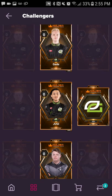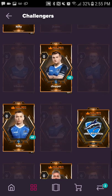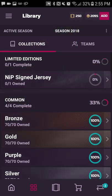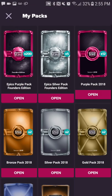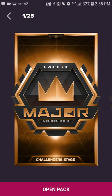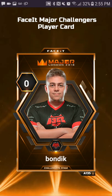Each pack includes five cards. You can get players from any of the teams in the Challenger Stage, as well as a logo card for each team — which I believe someone said is 66 total cards. Android updated so you can just tap at the top where it shows your packs; you don't have to go to the pack store section to see what packs you have, which is nice. Here we go — first pack out of 25.